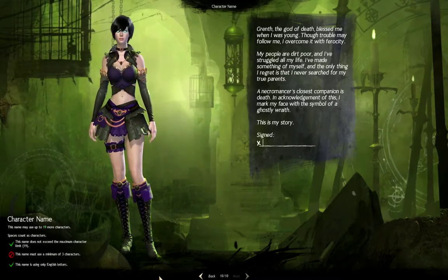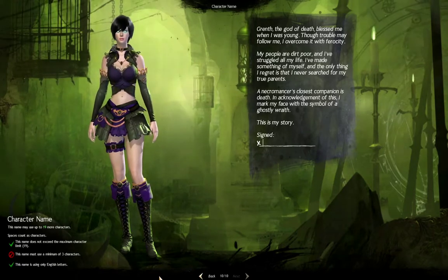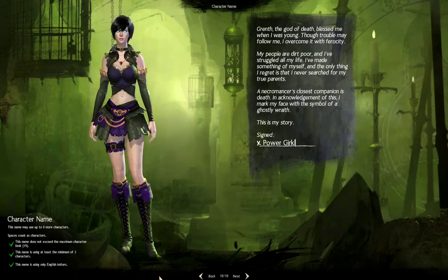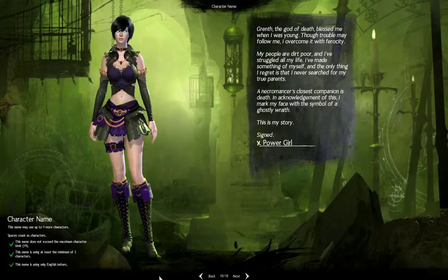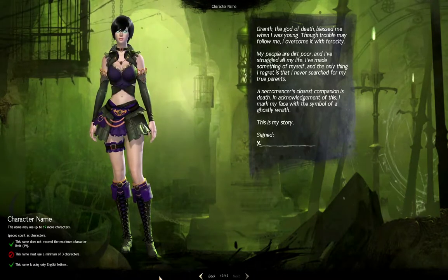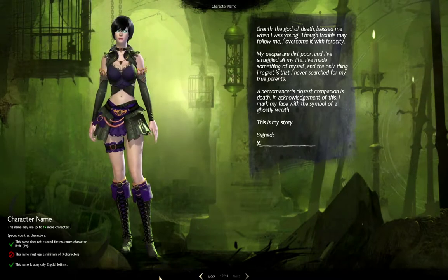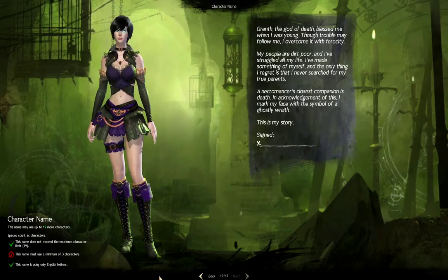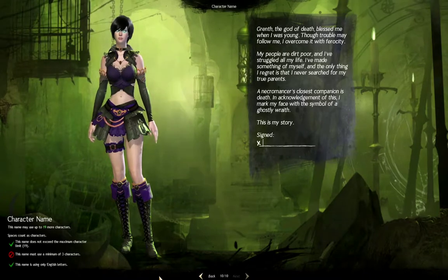Then you just type in a good name. A good name for a Necromancer would be... Power Girl. Because we all know that Power Girl is a Necromancer — she's not. Anyways, there you guys go. After you do this, you hit Next and then you start your tutorial. I'll be starting a video of that sometime soon, but first I want to go over a few more character creations and show the Sylvari and the Asura. I hope you guys enjoyed the video — if you liked it, give me a thumbs up and subscribe. I'll talk to you guys next time. See ya.